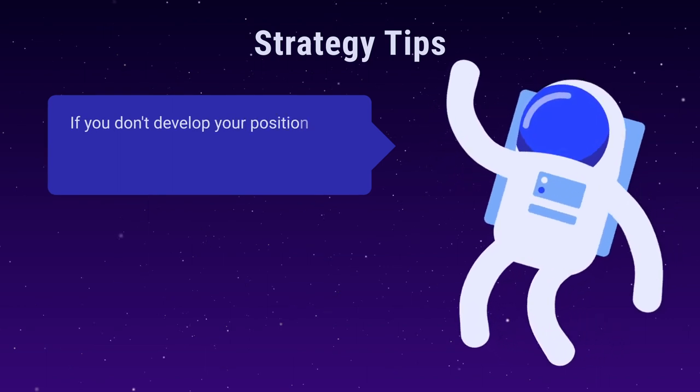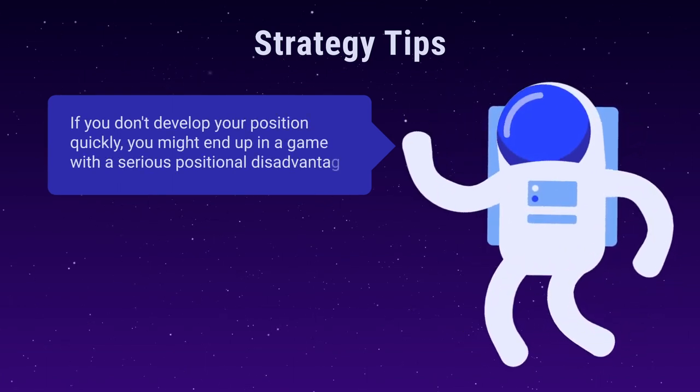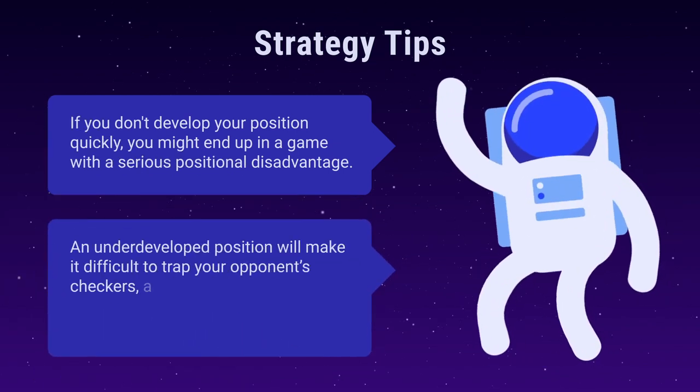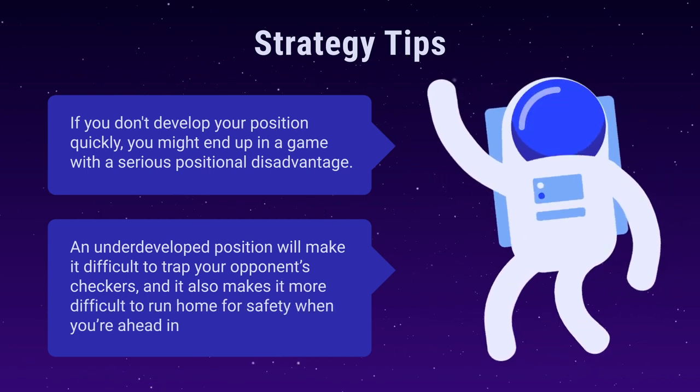If you don't develop your position quickly, you might end up in a game with a serious positional disadvantage. An underdeveloped position will make it difficult to trap your opponent's checkers, and it also makes it more difficult to run home for safety when you're ahead in the race.